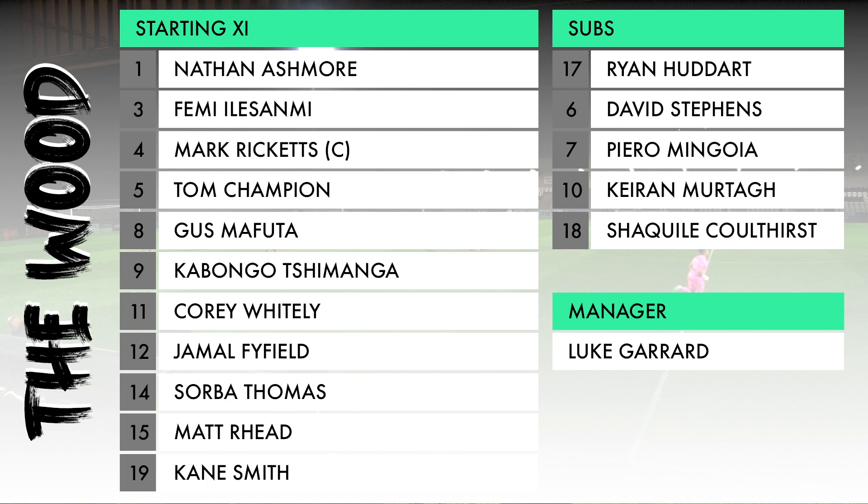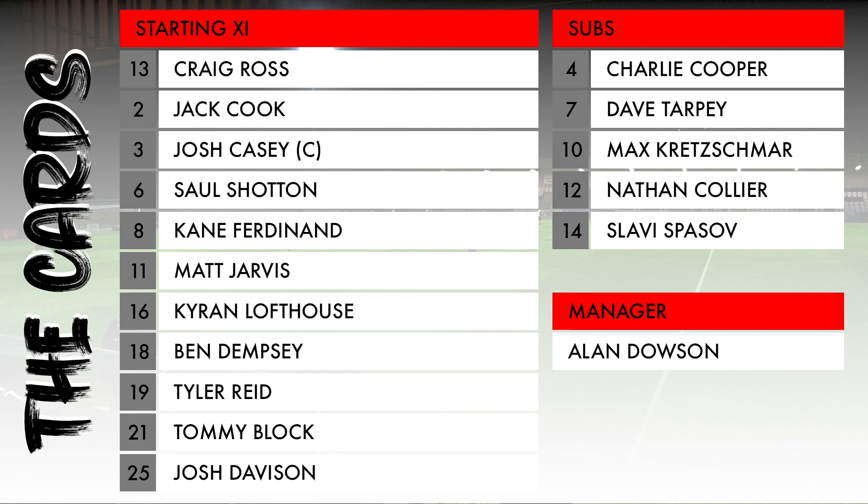Corey Whiteley and Mark Ricketts complete the midfield, with Matt Reid and Gabongo Chamanga up top. For Woking, it's Craig Ross in goal, a back four of Josh Casey, Jack Cook, Saul Shotton and Tyler Reid. In midfield Ben Dempsey, Kane Ferdinand, Tommy Block, and up front on the wings it's Matt Jarvis and Kieran Lofthouse, with Joss Davidson down the middle.